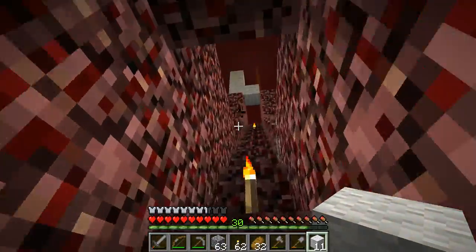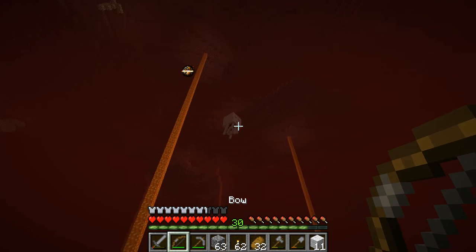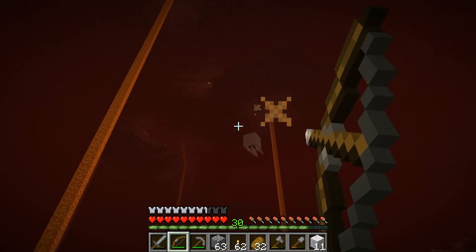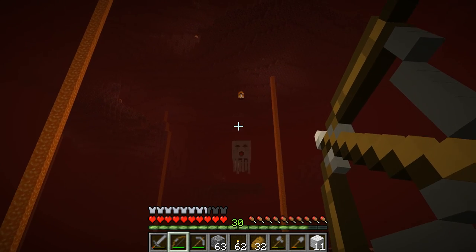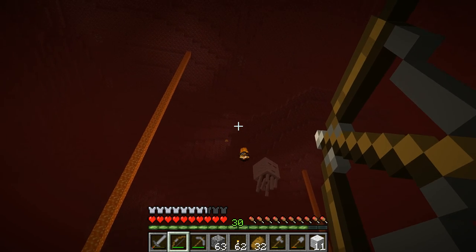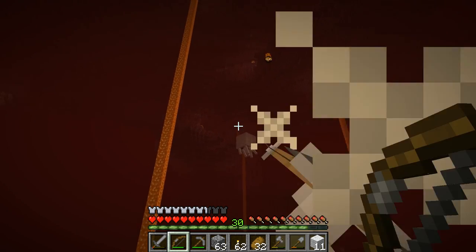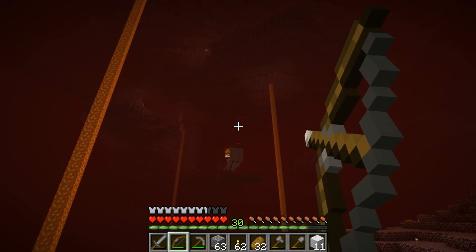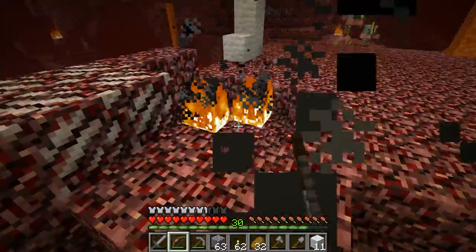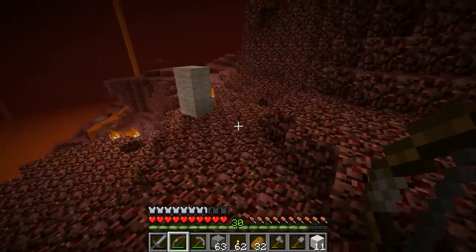My most important thing is to place some wool blocks here to show where the entrance to the little staircases is. I can see a ghast. I don't hit ghasts very often but I should hit it fairly soon — yes, I hit it right there. It keeps flying sideways so I can't hit it with its own fireball. I used to be better at this. The netherrack is very sensitive to ghast fireballs and just gets destroyed very often.